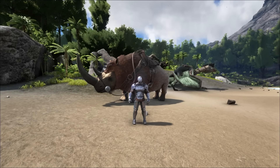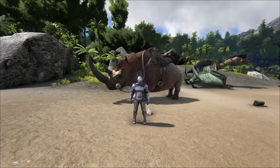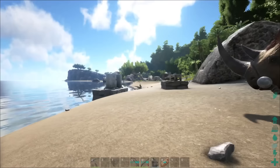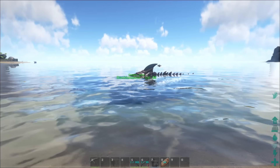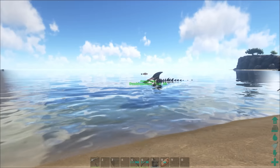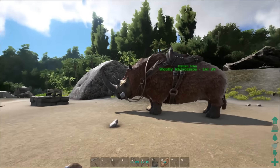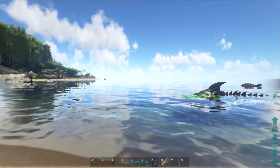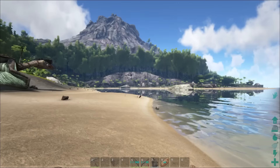Hey everyone, John here back on ARK Survival Evolved. Patch 238 just launched. The patch includes the Woolly Rhinoceros, the Dunkleosteus, and the Eurypterid. The only two tameable dinos in the patch are the Rhinoceros and the Dunkleosteus. The Eurypterid is not tameable but gives resources that I'll go over later on.